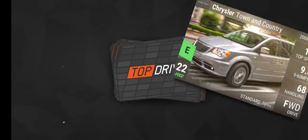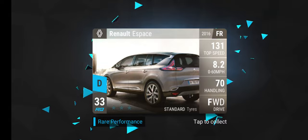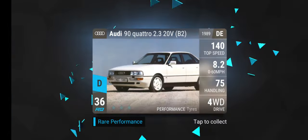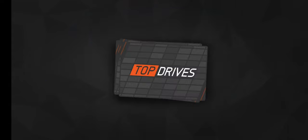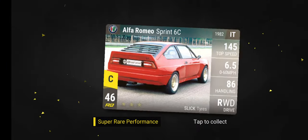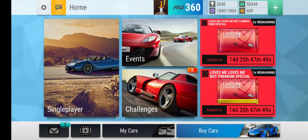Chrysler Town & Country, Maserati Quattroporte — alright, Extra Rare. Audi 90 Quattro 2.3 20VB2 — nice. And finally, let's go — for my sprint 60! New car. Now we got — how much cash?